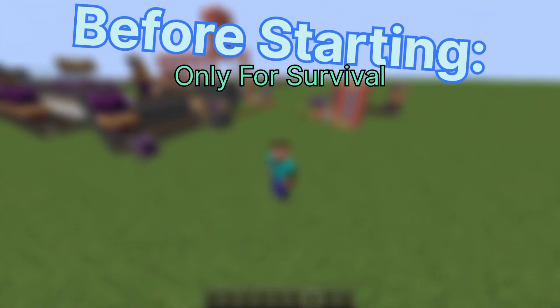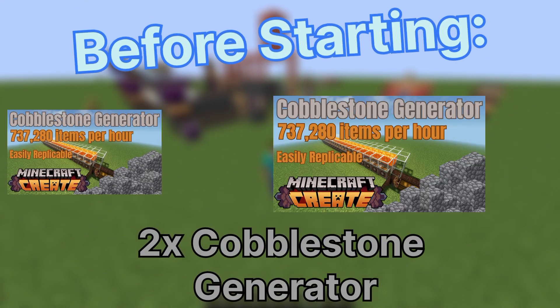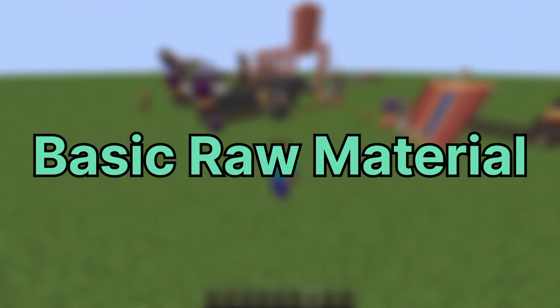Before starting I want you to do something: build a blaze farm, a nether wart farm, a sugarcane farm, two cobblestone generators, and an iron farm. Because these are the basic raw materials you will need.